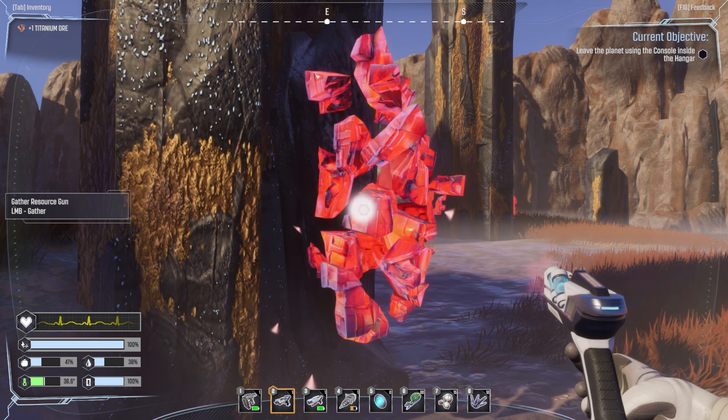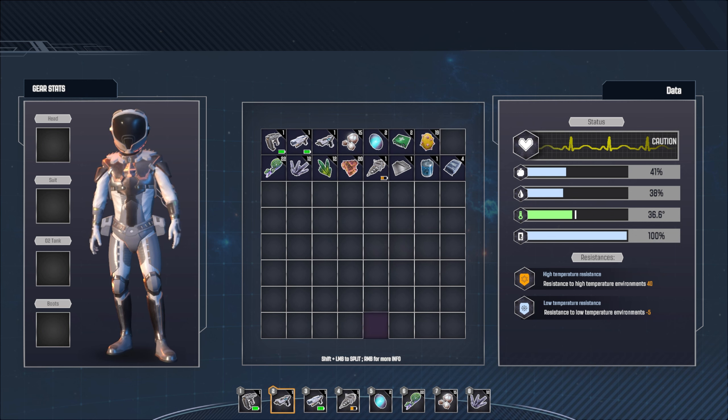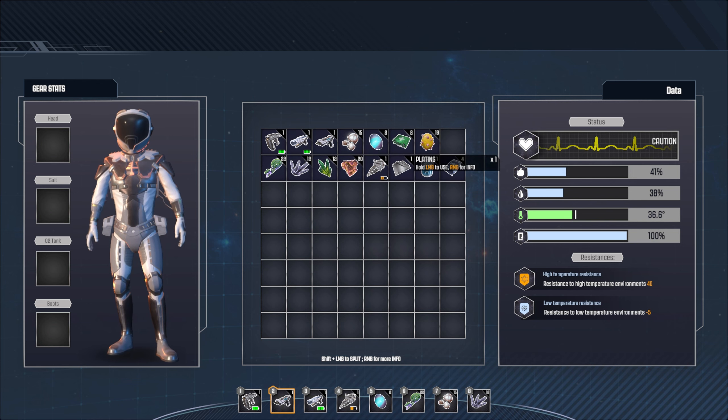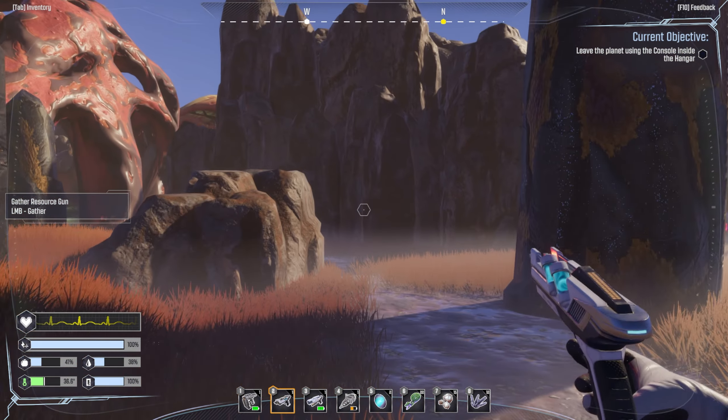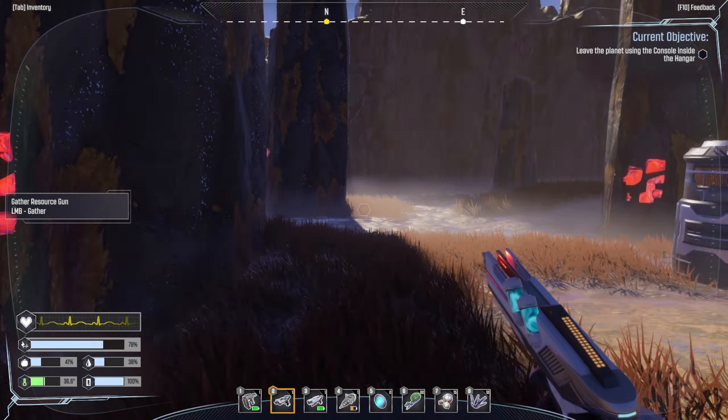Your inventory is pretty big - look at that. So I'm not too worried about inventory space. There's no weight limit or anything like that, so you don't have to worry about picking up too much of a heavy item. That's pretty interesting; I like that idea.